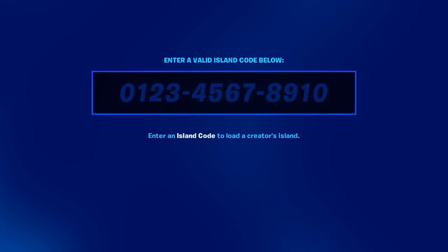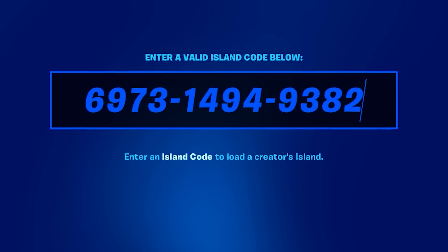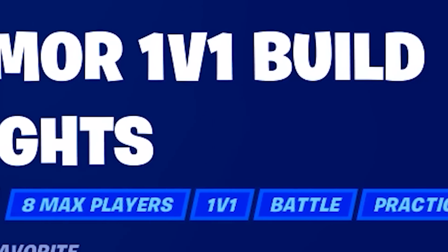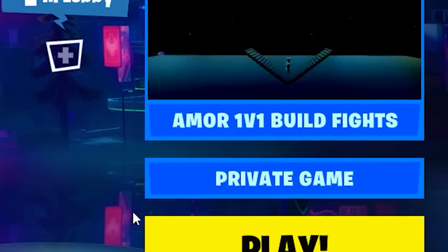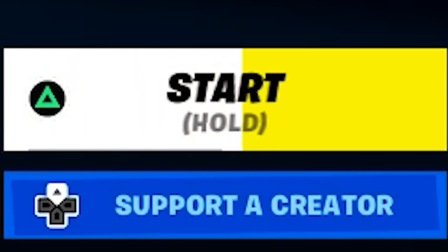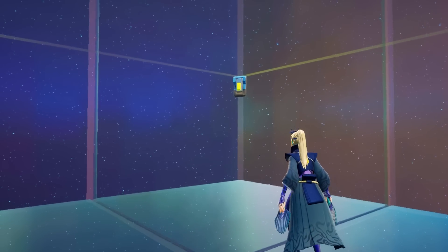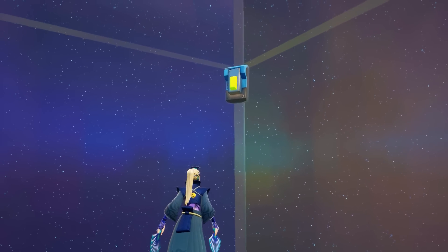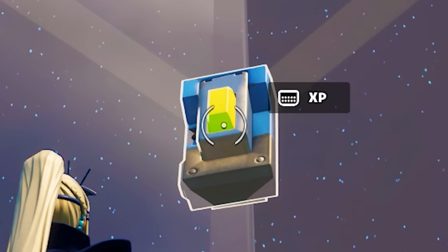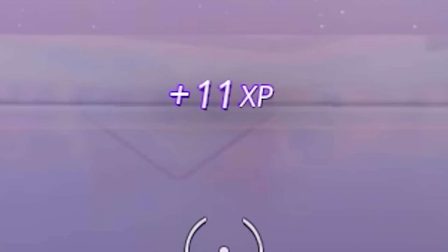First things first, you're gonna wanna input this exact code, which should be for this Amor 1v1 build fight map. Make sure you set it to a private game so nobody disturbs you getting all your XP. Once you load in, go ahead and start the game. Once the game begins, all you wanna do is turn directly around where you'll find a secret hidden button on the wall. We're obviously gonna go up and interact with that — we are getting some XP, but it's literally only 2 XP a second, which is pretty lame.